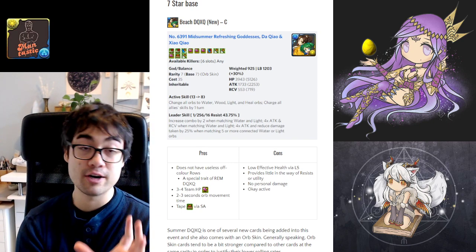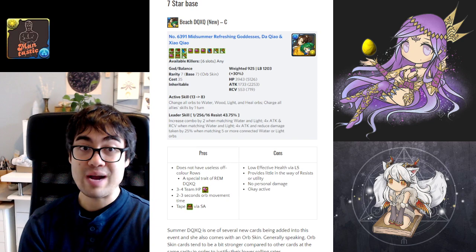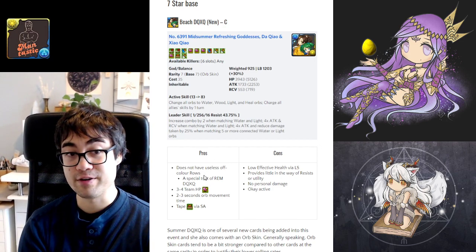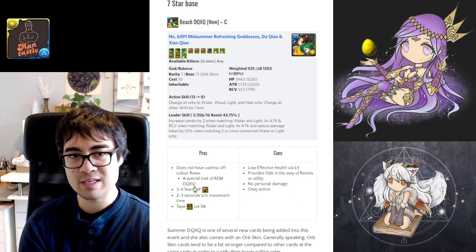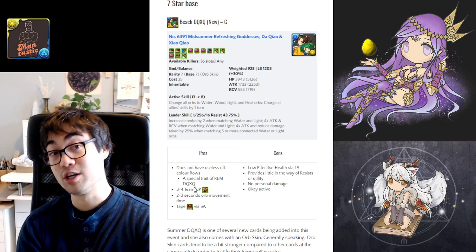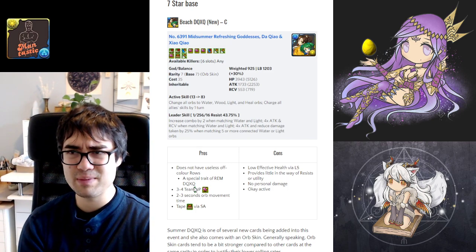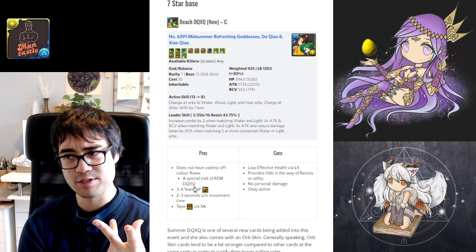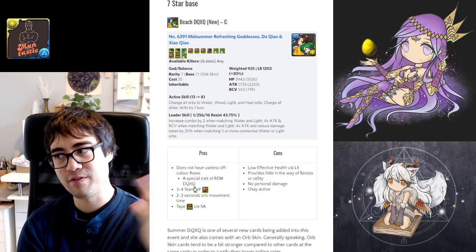Now we come to the 7-star cards, and none of these cards can be monster exchanged for. The first is the new Beach DQXQ, who has modest amounts of utility but isn't really providing enough overall. She can provide a significant bonus health via 3 to 4 team HP awakenings, plus 2 bonus seconds to move orbs. You could take a tape resist with your super awakening instead of the fourth team HP, but most of the time excessively large preemptives aren't going to kill you because we tend to have enough effective health. Team HP may not be needed, and tape resist is one of the lower-priority resists.